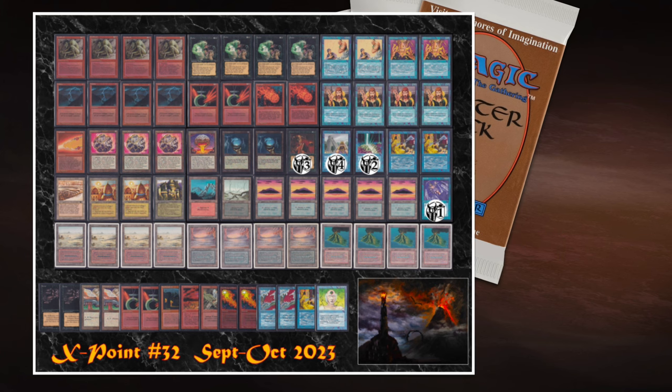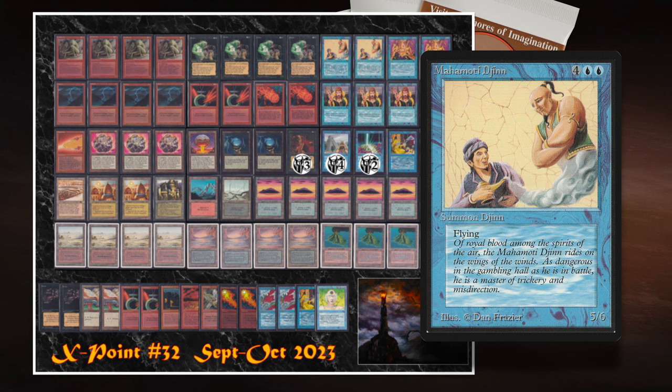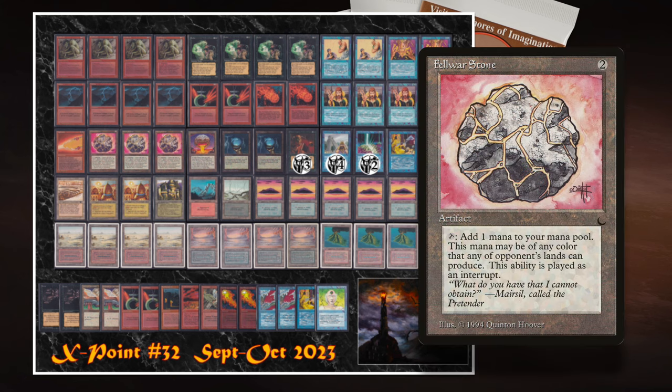What I really like is that he's also playing two Mahamoti Djinns — they're there on the top end to finish the job. I am a little worried in this matchup because his opponent has so many answers to these creature threats, and there's not a lot of ways Lucas can really ramp up. You don't have a lot of Moxen in this format, meaning the opponent has more time to get to four mana and play Wrath of God. That could be devastating for Lucas. He is playing with Felwar Stones, which are kind of the next best thing to a Mox.